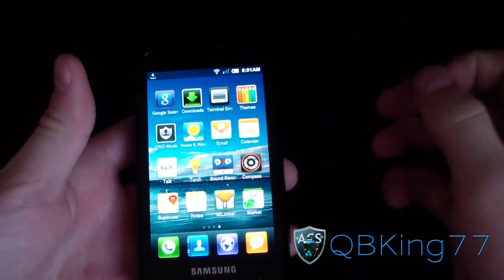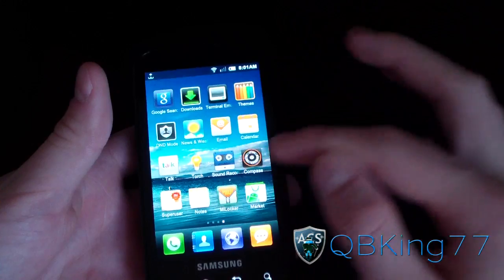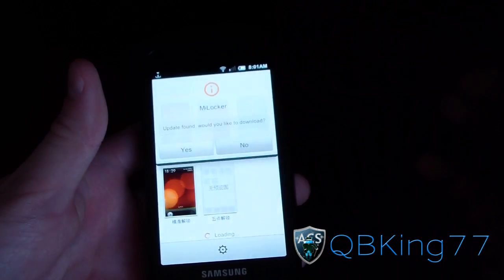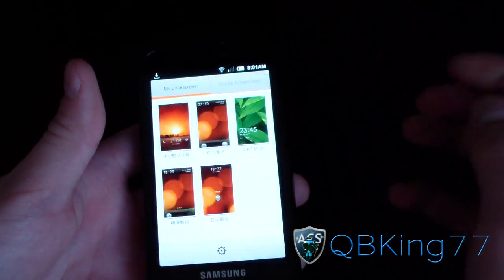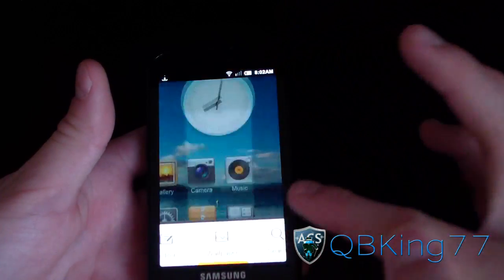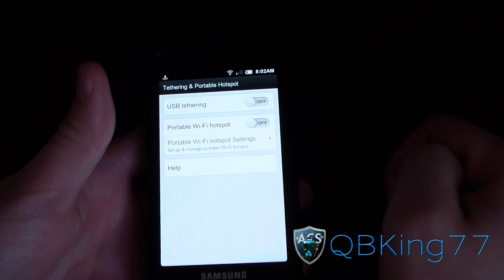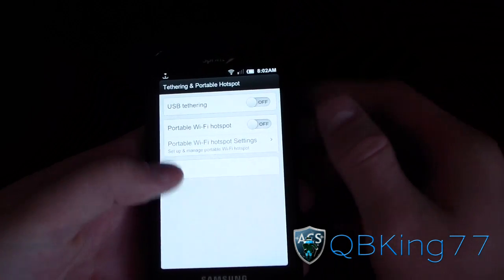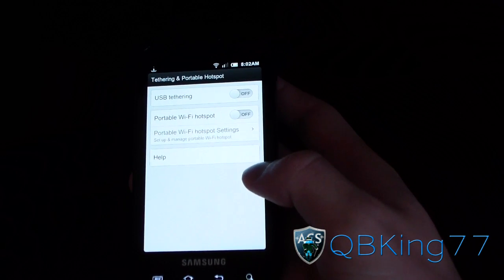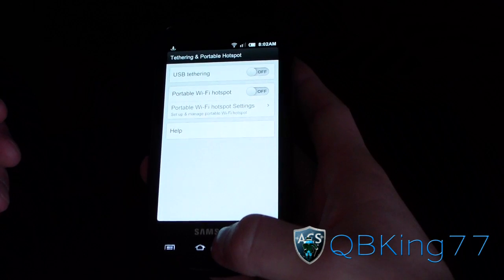Other apps: you've got the Torch app which turns on your LED camera light, Sound Recorder, Market, and My Locker — which is your lock screen options. There's an update available if you want to update. Somewhere in Settings is Tethering and Portable Hotspot, which should work fine. If not, just download Android Wi-Fi Tether — you can Google it — and set Epic 4G as your device.